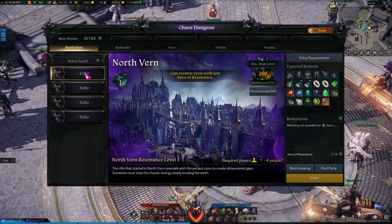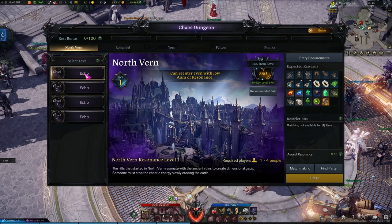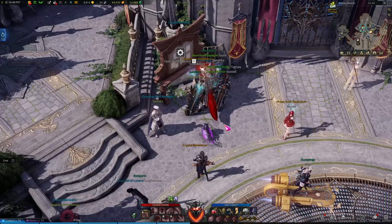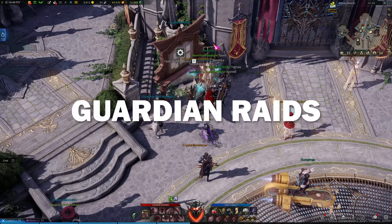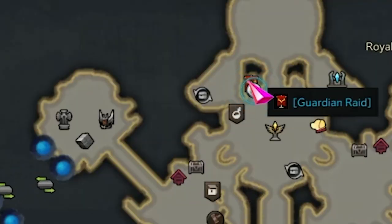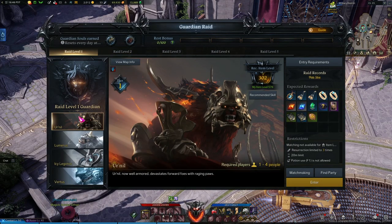This applies to everything I'm going to talk about today — the chaos dungeons, the guardian raids, and the abyss raids — you always want to do the highest one you can. The guardian raid is found on your map as a flag icon. You come up to the board and you'll have access to the 302 guardian raid. This is why it was so important to do the chaos dungeon twice first to get your gear score to 302, which will immediately unlock your guardian raid as long as you've done all the purple quests.